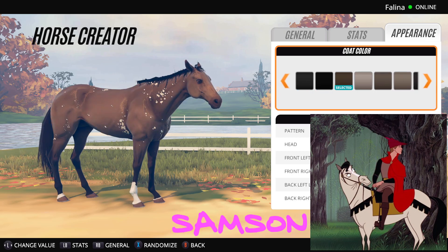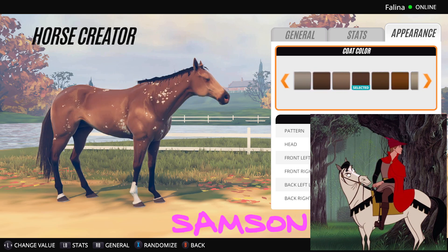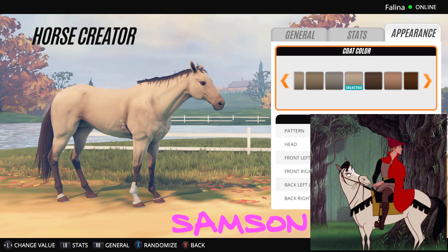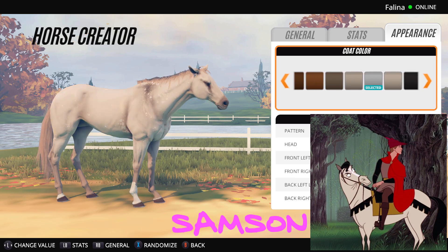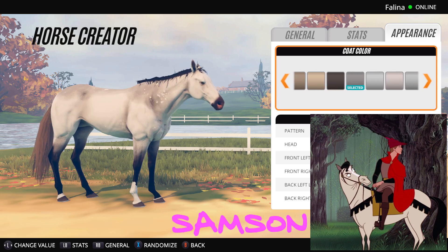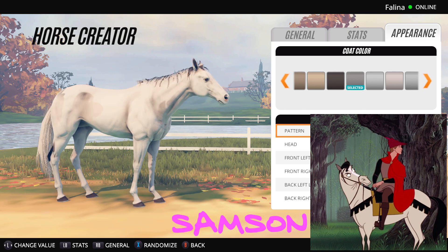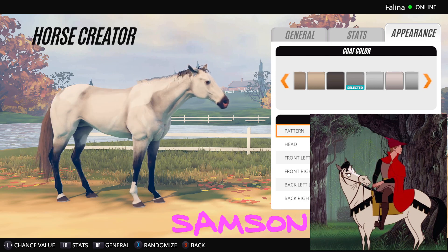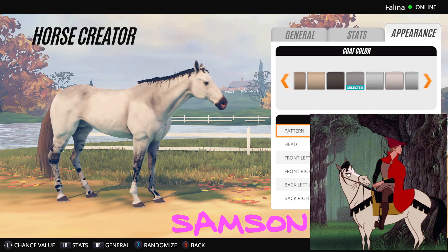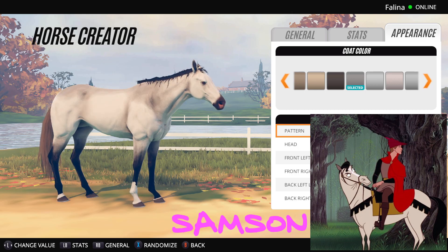These ones are too dark - it has to be quite light, so none of those are going to work. That one is too grey. So we're going to have to come back down here to the lighter greys. No, that's just too yellowy - it has to be a little bit more silvery than that. So I'm thinking it might be this one or this one and I'm probably going to go for this one and make it plain. There's so many coats now in this game!